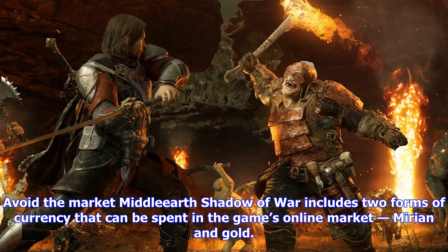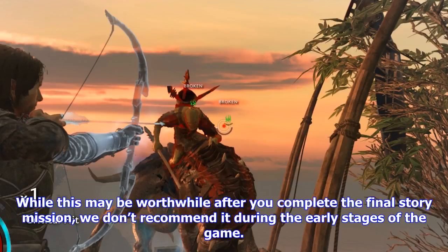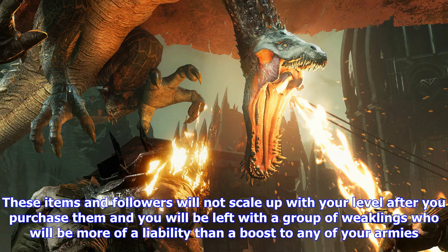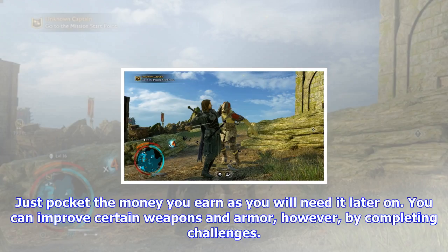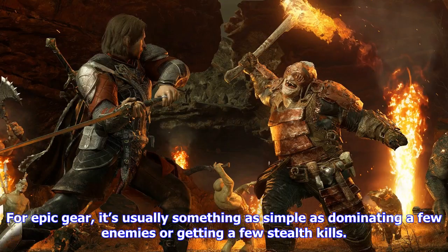Break up the team: when you go to the army menu in Shadow of War and select a war chief, you often see several lines pointing to other orcs under their control. White lines show which captains are serving as bodyguards. Fighting 2, 3, 4, or even 5 captains is much more difficult than simply taking on a war chief, but you can use them to your advantage. Instead of going after a war chief immediately, seek out his bodyguards and dominate them. Then select those captains from the army menu and command them to betray the war chief — when you confront him, his bodyguards will stab him in the back, letting you eliminate him or bring him under your control.